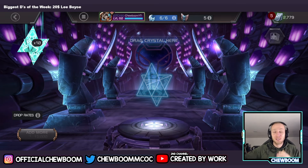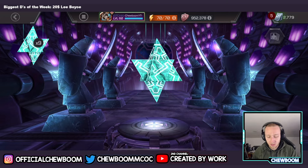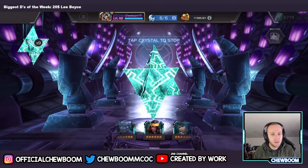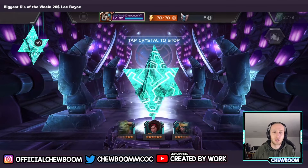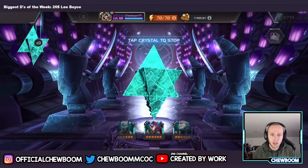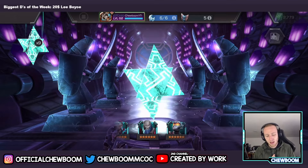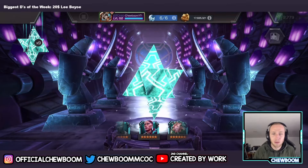What is up everybody, welcome back to another video. Today we got some featured six-star crystals to open. They just refreshed and we have some cool six stars to hopefully pull. White Tiger would be awesome, Kashala would be awesome, Onslaught, Bullseye — a lot of these champions I don't have yet. Shalith just for the collection as well. Let's start tapping. I might get a new pop-up.